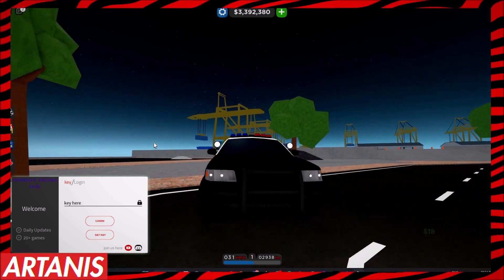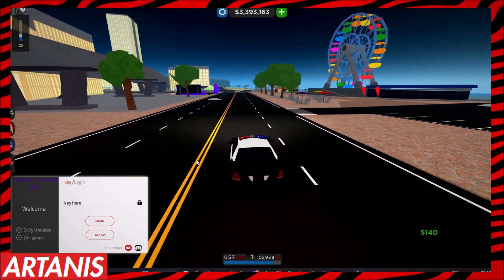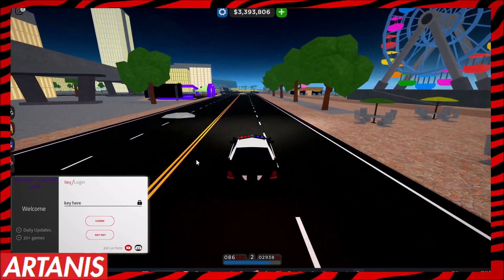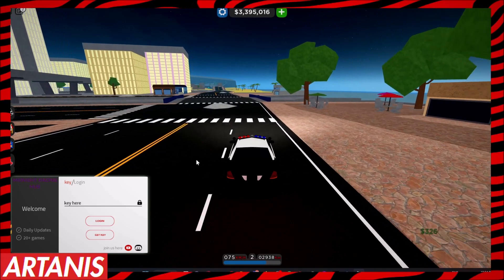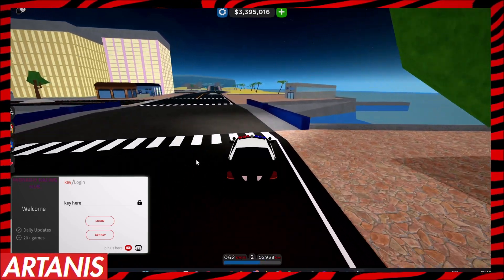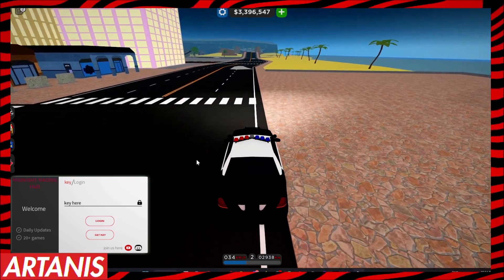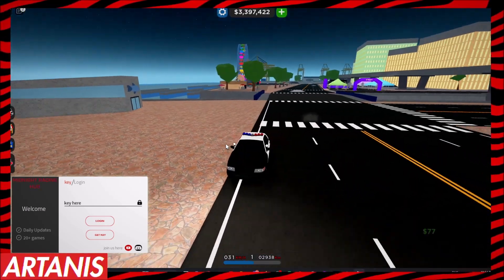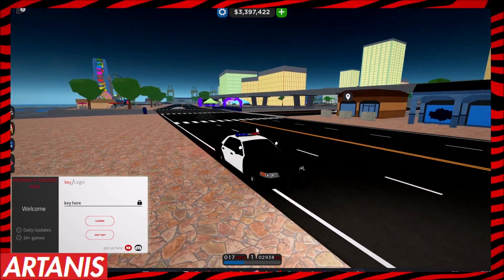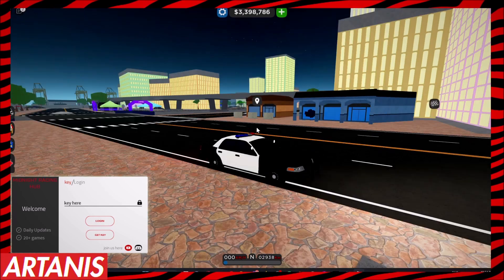Hey guys, welcome back to another video. Today I'm going to be showing you guys a script for Roblox Car Dealership Tycoon — the best script for this game. The link to get the script will be in the description. For an executor I'm using Evan, which is a free keyless exploit that works for almost every game and is super easy to download — the link will be in the description.